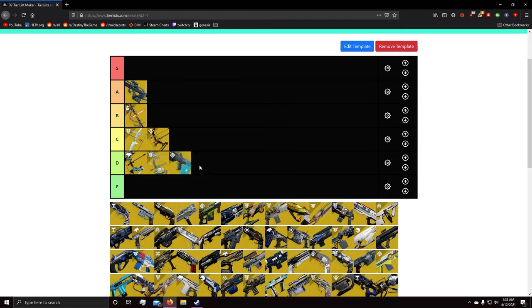Moving to Jade Rabbit, I'm giving it D tier. It doesn't excel in the current meta, especially with how the maps are. To take advantage of Jade Rabbit's perk you have to get body shots, which then makes your next headshot do increased damage. But in Destiny 2 PvP you're always looking to hit crit shots on your target — you never want to condition yourself to aim for the body. So D tier for Jade Rabbit.